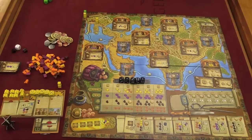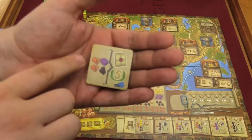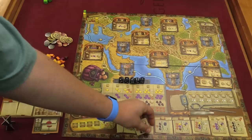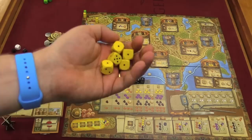The goal of Marco Polo is, shockingly, to get the most points. Most of the points you're going to get are done in contracts. Each player starts with a contract — for example, this one says if I turn in two camels, a purple resource, and a brown resource, I'll get another contract and five points. Another contract says if I turn in two camels, three gold, and two brown resources, I'll get seven coins and eight points. Fulfilling contracts is one of the main ways to get points, though not the only way.